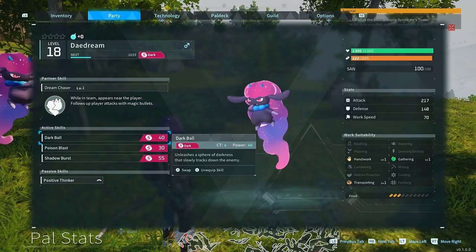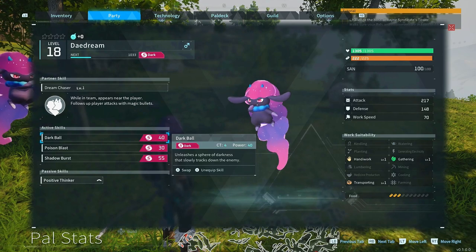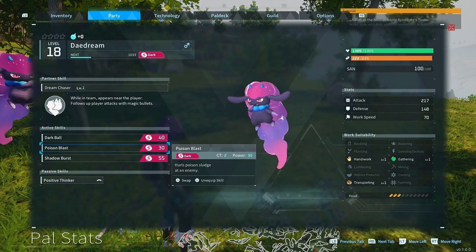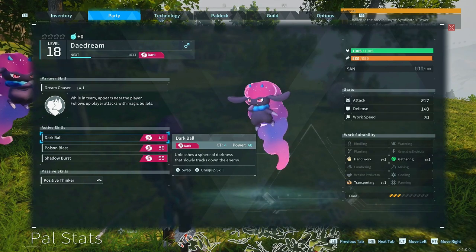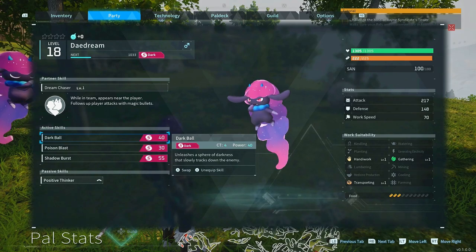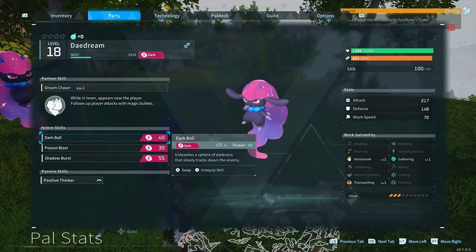For your first must-get Pal, it's going to be Daydream. It's absolutely amazing in battle — it can do a massive amount of damage. But the main reason why I'd say it's the best and overpowered is because it comes with Dream Chaser. While you're in combat, this attacks whoever you're attacking with magic bullets, and it also allows you to have two Pals out at once.